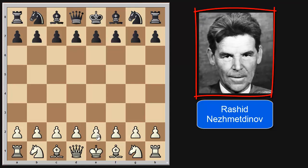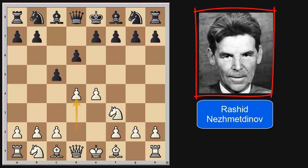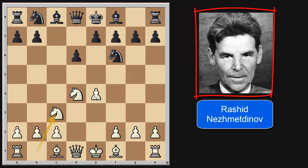Anyways, in this game Rashid had the white pieces. He started the game with pawn to e4. His opponent played pawn to c5, and now Rashid played knight to f3, pawn to d6, and now pawn to d4. Open Sicilian — cxd4, knight takes d4, and now knight f6 hitting the e4 pawn, knight to c3 protecting e4, and now pawn to g6: the Sicilian Dragon. And here Rashid played pawn to f4.